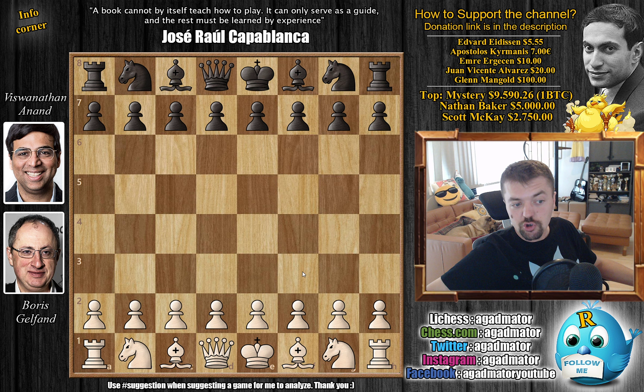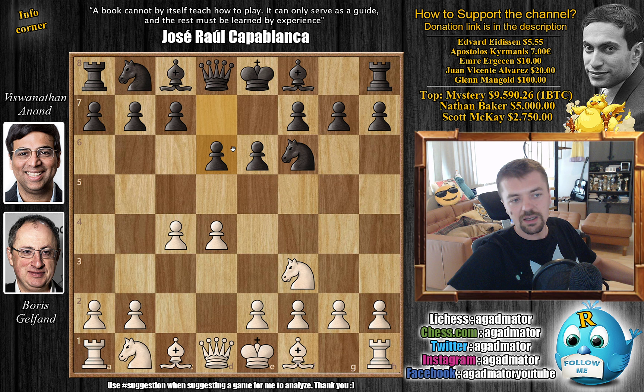Let's check it out. Boris with the white pieces opens with d4, then knight to f6 by Anand, c4, e6, and we go for the Queen's Gambit Declined - d5 and we have the Queen's Gambit Declined.